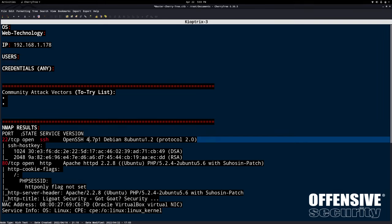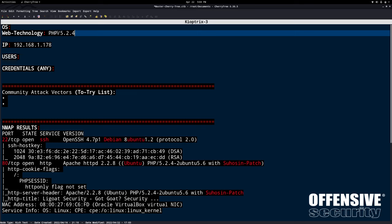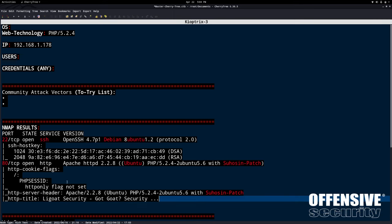Highlighting everything that stands out from the NMAP results: port 22 SSH running OpenSSH - we have confirmation of Debian, looks like Ubuntu. On port 80 we have Apache HTTPD 2.2.8 with the Suhosin patch - that could be useful. The web technology is PHP 5.2.4, so whatever the target web application is, it's running PHP 5.2.4. This is also an old SSH version. Let's drop irrelevant information and document our OS, web technology, and key findings.